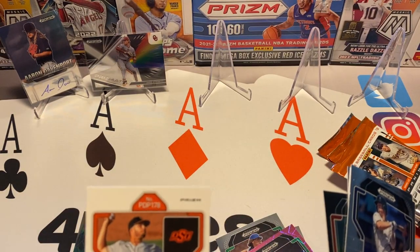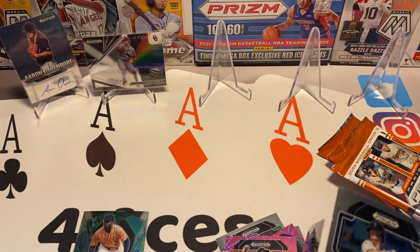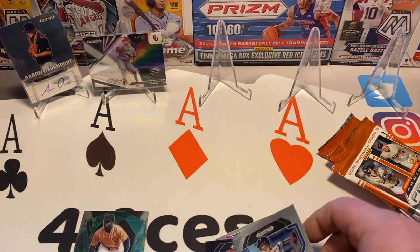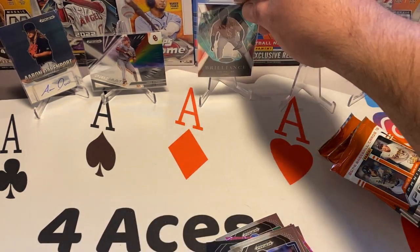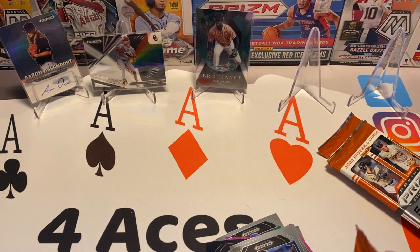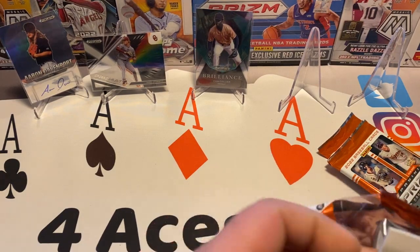Let's see — pick 178, so that's a late rounder. And 188, even worse. Let's sleeve up this insert though. Prism always does have some nice inserts. And when you get the color parallels they look really nice — especially the pinks. Some of the other numbered parallels are nice too.